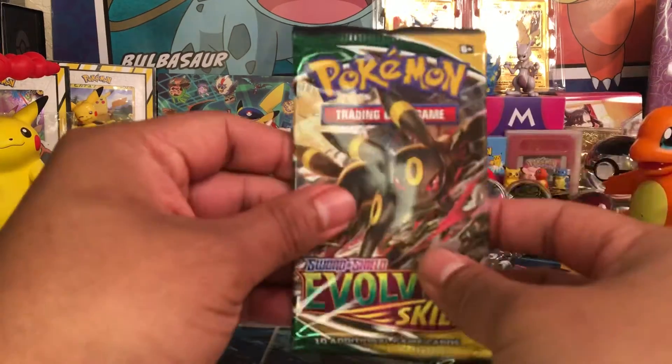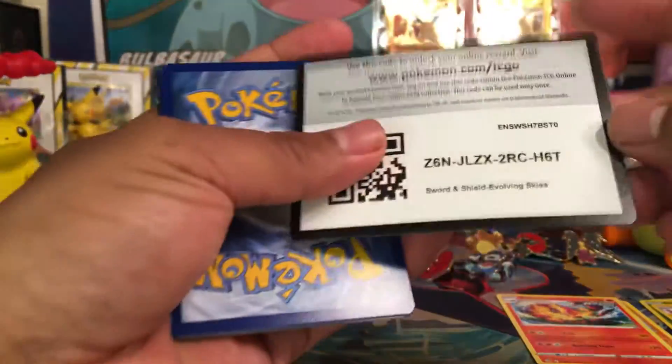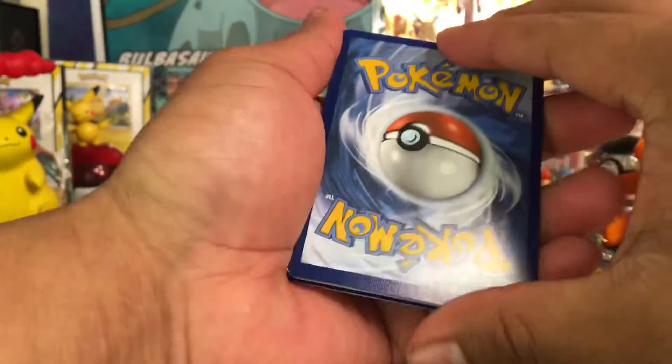We're going to move into the next Evolving Skies pack. Hopefully we do get something out of this one as well. I really hope to make up for that Arctovish. We do have a green and white code card here — that's relieving. From the back to the front, slide and flip. Let's see what we got — the back looks good on this one too.